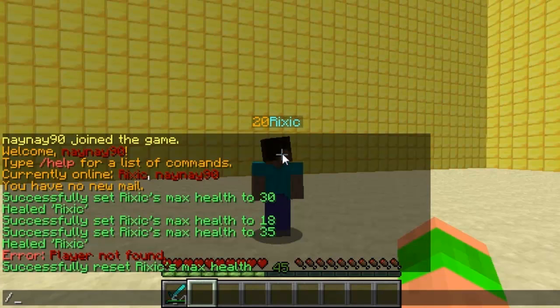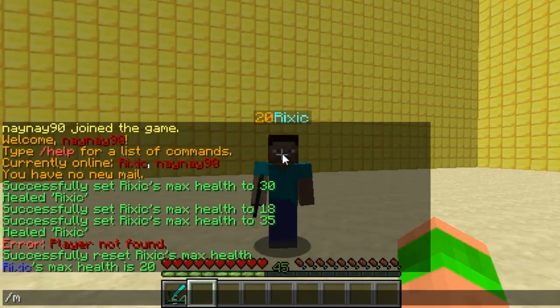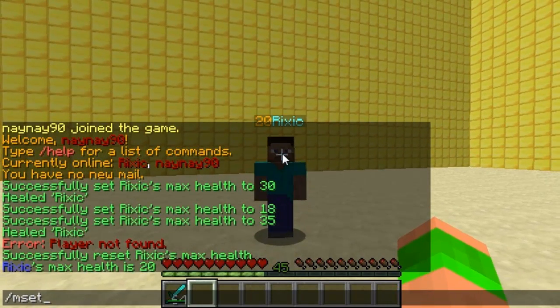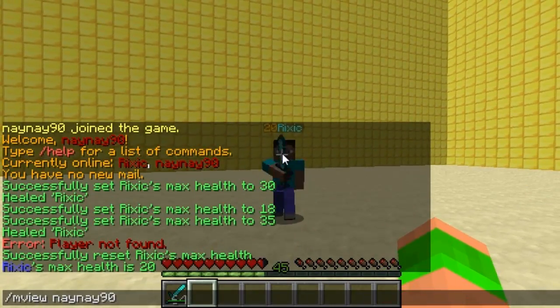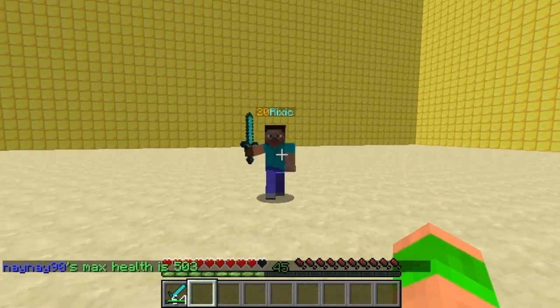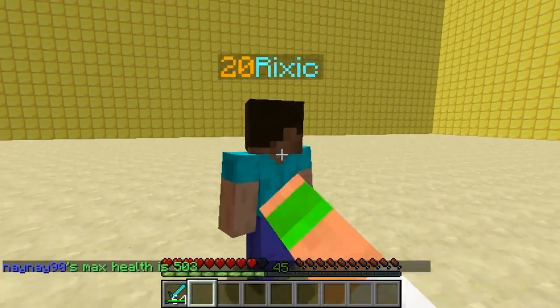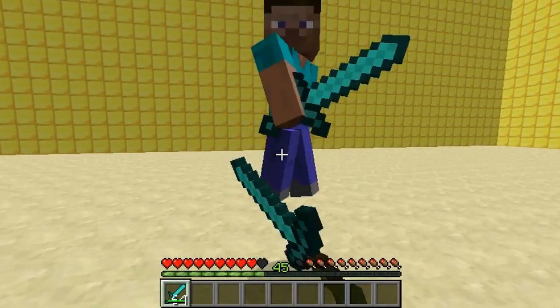The next command is /m view followed by the player name, which shows you their health. This is useful because you might forget what you've set a player's health to. You can see mine is 500, which is why when he hits me it hardly does any damage. This would be good for certain user groups or donors to give certain players increased health. There'll be a download link in the description below, and as always please remember to rate, subscribe, and comment. Cheers.